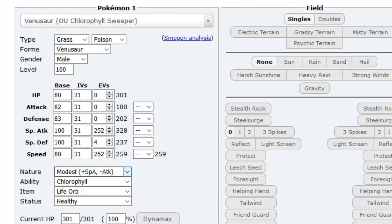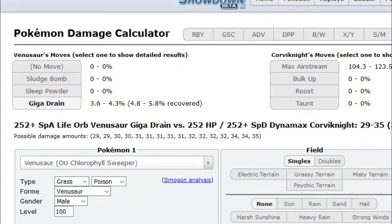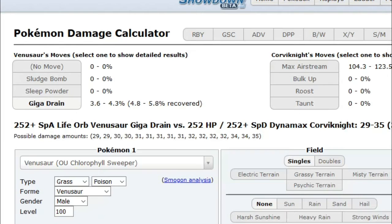As far as the nature is concerned, you could run max Attack or max Speed, but I usually just run Modest — 252 EVs in Speed and 252 in Special Attack. I run the Life Orb just to get a little bit more damage. You know, I underestimate how much damage Giga Drain does sometimes.